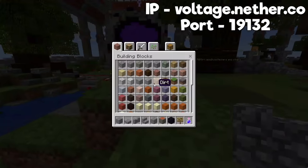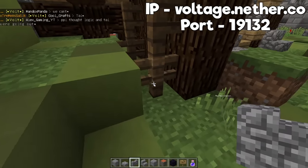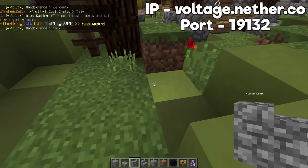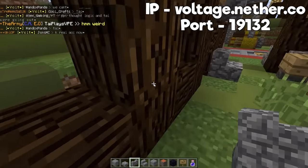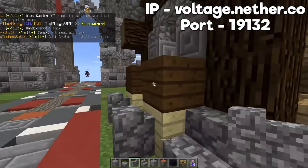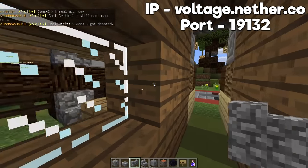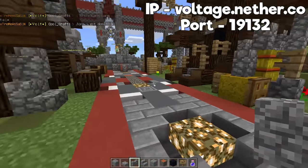The creative inventory is still the same, but we've removed TNT and stuff. We have new staff members such as Ty and CG, who are really cool staff members. We've also rebranded the entire server to Voltage PE.